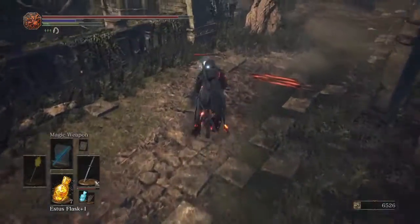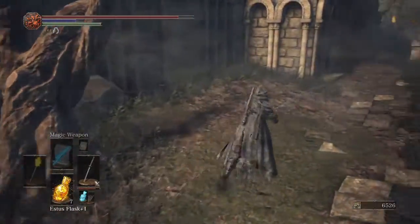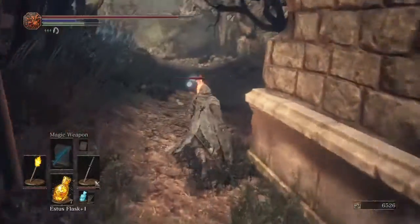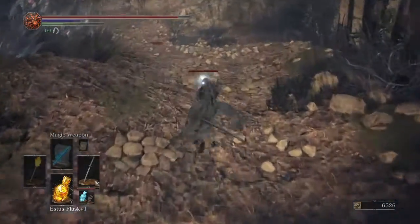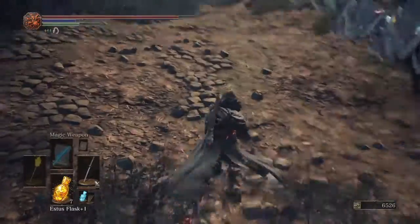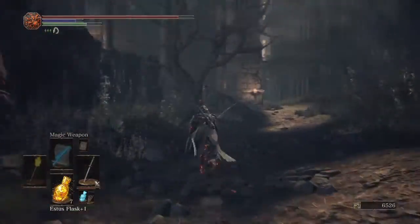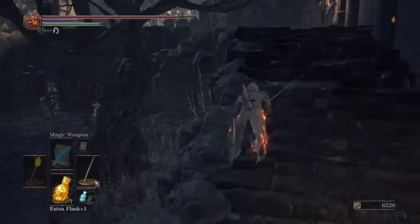We're gonna have to kill this guy. There we go. And we're gonna make our way - there's another one over here who thinks he's slick. There's a crystal dragon over here who we're not gonna take on just yet. I'm gonna go up here and get some items.